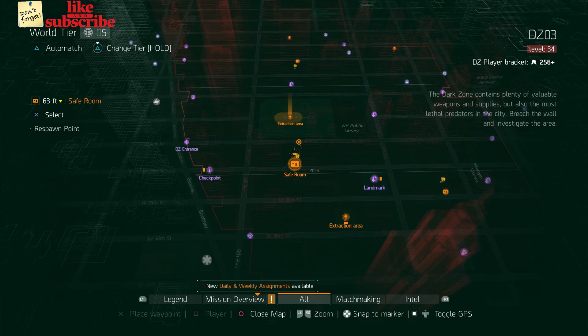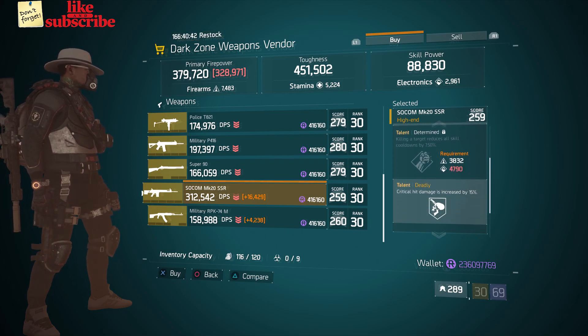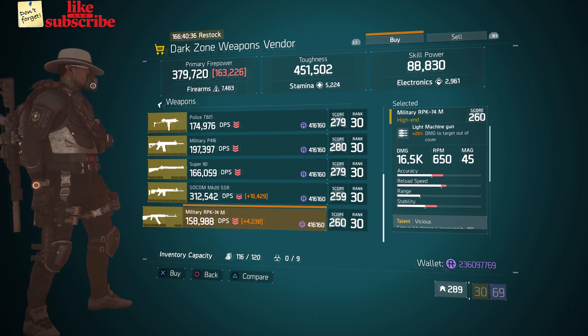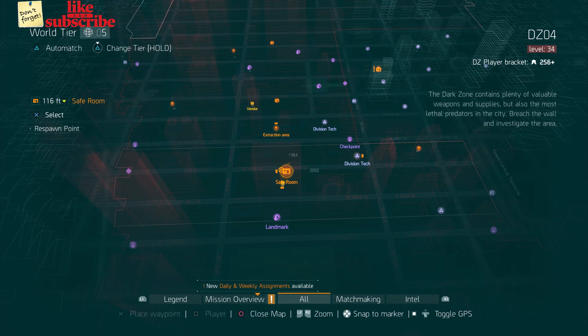For our next gear items, head over to the DZ3 Safe Room. The dark zone weapons vendor has a SOCOM MK20 SSR with a gear score of 259, it has 148% headshot damage, and the talents are Brutal, Determined, and Deadly. Also here we got a Military RPK-74M with a gear score of 260, it has 20% damage to targets out of cover, and the talents are Vicious, Unforgiving, and Predatory.